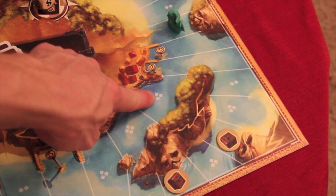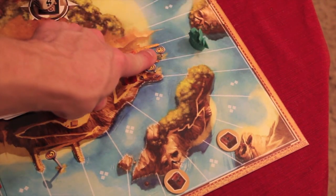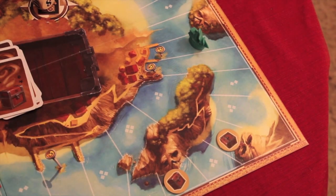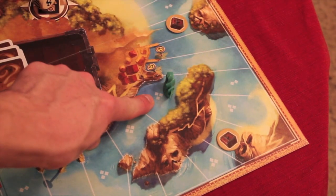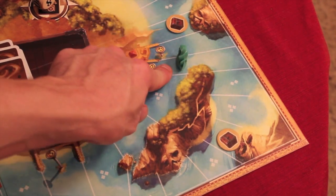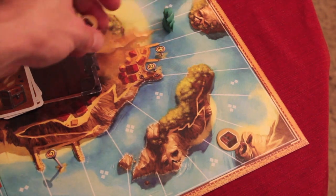Some spaces require paying food. If you're at a space showing gold money, that's basically a port and you'd have to pay three or five dollars respectively for being there. If you move to a square and don't have enough to pay, you have to go backwards. Sometimes that can actually help you — if a treasure hadn't been collected yet and you moved there without three food, you pay what you can and move backwards until you can pay something. If you had no money you might go back and be able to take a treasure for free. So sometimes not having enough to pay can actually pay off.